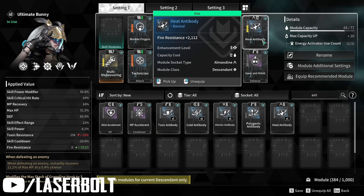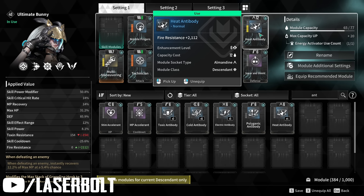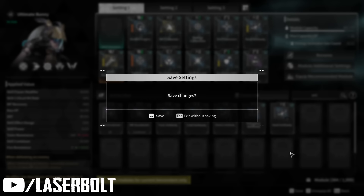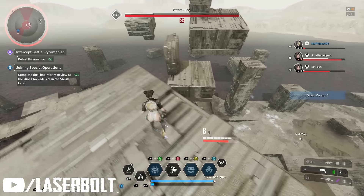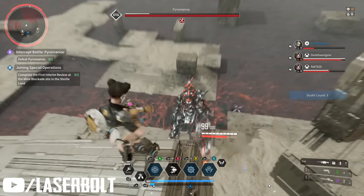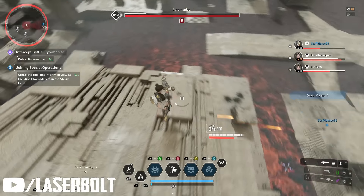The Heat Antibody is going to be crucial to your success here and allow you to stay alive. Once you have your weapons and the antibody leveled up, you're ready to go. Now let's talk about the boss mechanics. The mechanics are pretty straightforward — when you spawn in he's going to start targeting you with what I call his beam cannon, shooting at you, and you just dodge and roll.